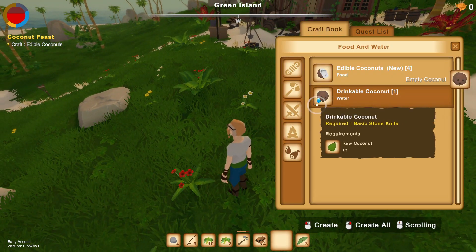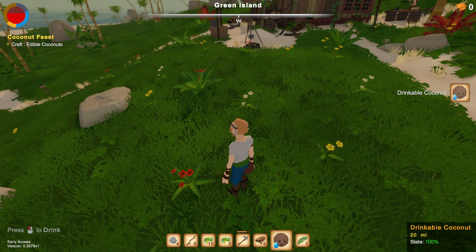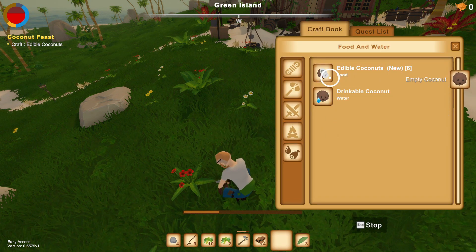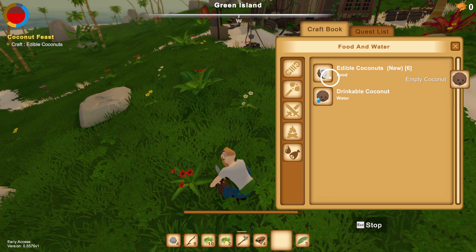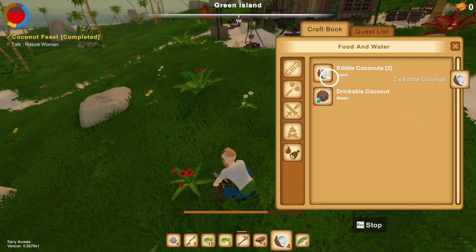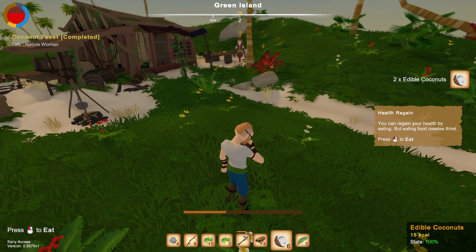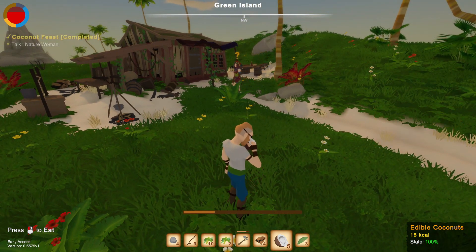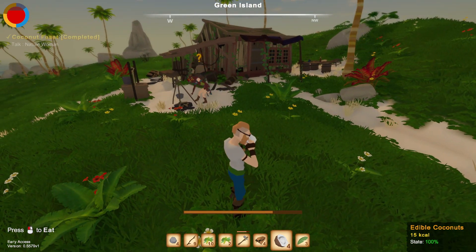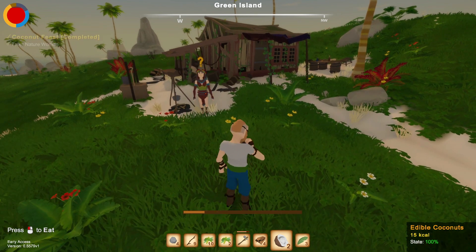We got drinkable water. I'm good. I still have one more. Now I can make edible coconuts - beginner level chef! Do I have to actually stand still to eat it? Nothing but coconuts - it's fine, stomach's gonna feel great after this.